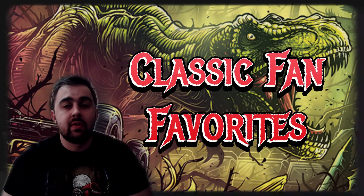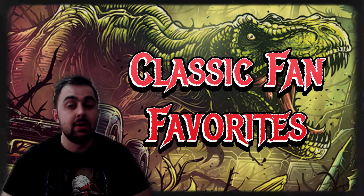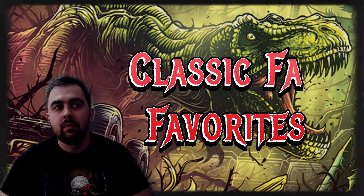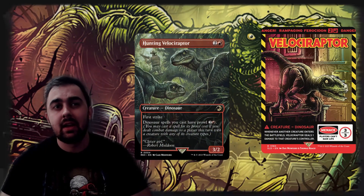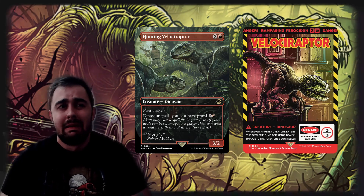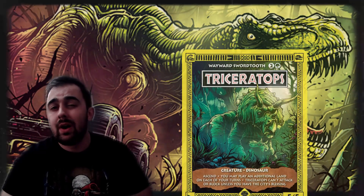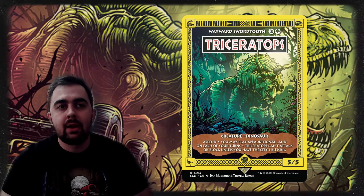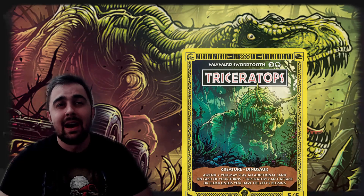Nothing beats the classic first Jurassic Park — it's my favorite movie of all time. There are great dinosaur options from that movie including Hunting Velociraptor, which lets you cheat in big dinosaurs for just two mana and a red, and Velociraptor — also known as Rampaging Ferocidon — which punishes token strategies. For ramping, Wayward Swordtooth, reskinned as a Triceratops, lets you play extra lands each turn so you can ramp into big dinosaurs, and the art is absolutely gorgeous — a 10 out of 10.